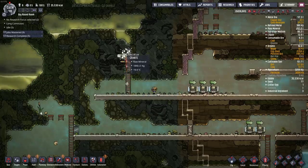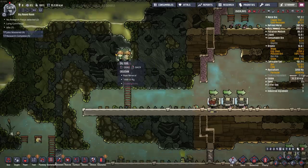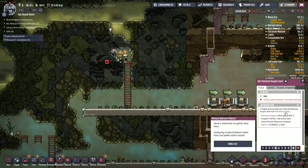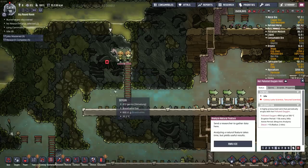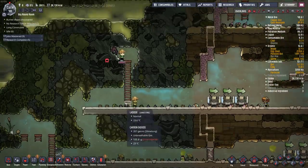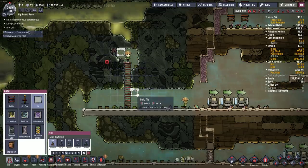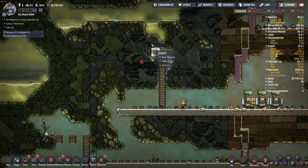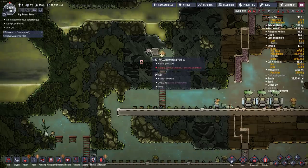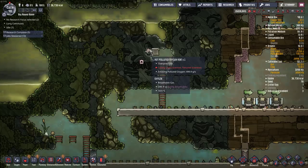I kind of don't want that water dropping through. What do we have? Can we see from here? What is that — hot polluted oxygen. Okay, don't stand there like little idiots. I kind of want to cover it up. What temperature does that come out at? 500 degrees. Is it actually going to fill in there? I don't think it will — it's overpressure. Okay, perfect.